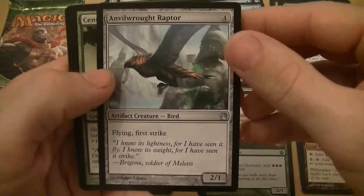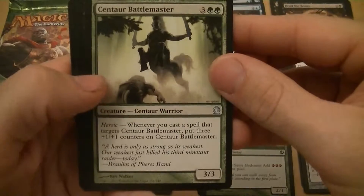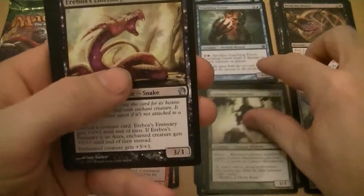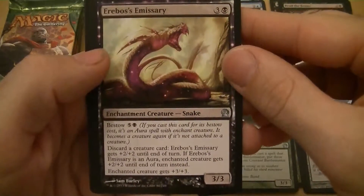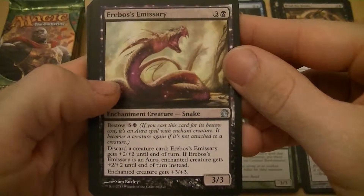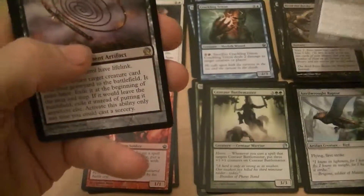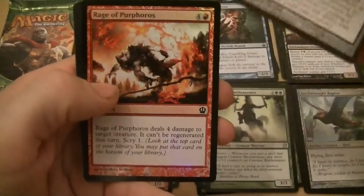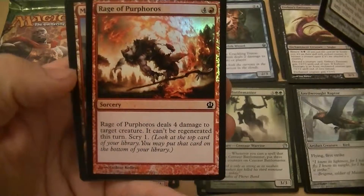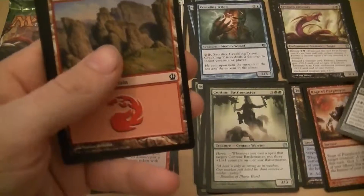Anvilwrought Raptor — four mana for a 2/1 with flying and first strike. Centaur Battlemaster — five mana for a 3/3 with heroic; when you target it, put three plus one plus one counters on it. Erebos's Emissary — four mana for a 3/3, discard a creature card and it gets plus two plus two until end of turn. My rare is Whip of Erebos. I also got a foil Rage of Purphoros — deals four damage to target creature, it can't be regenerated, scry one — I'll put that in the pile.